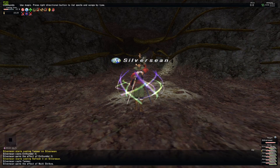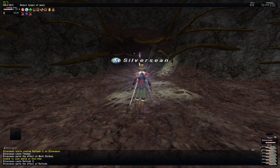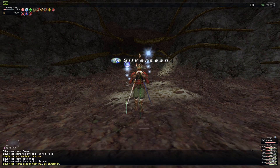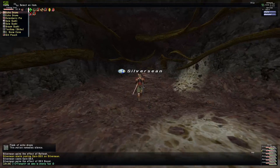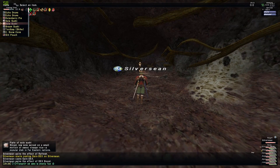Incursion may be leveled down to a minimum of 123 by speaking to Frut the Charlatan at I-11 in Marjami Ravine. Incursion takes place within Surgis Caverns and there's a 45-minute time limit in which you need to complete the Incursion.